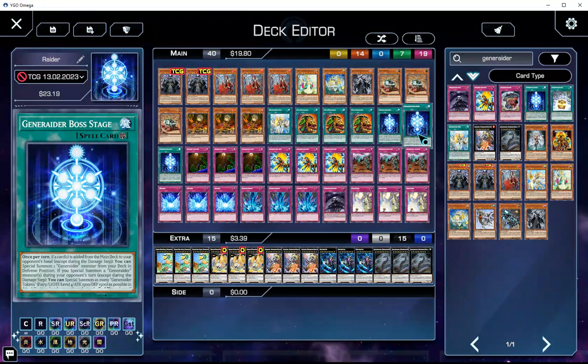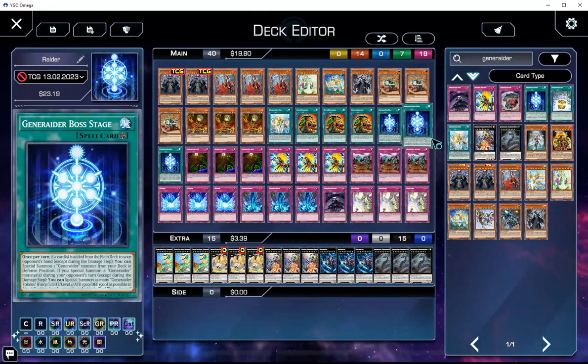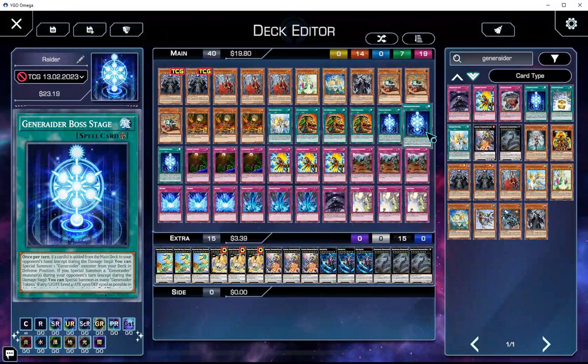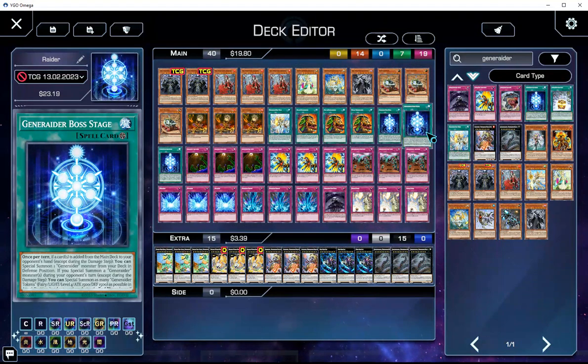Triple Boss Stage — when a card is added to your opponent's hand from their deck, you can special summon a Generaider monster from deck. And then if you special summon a Generaider monster during your opponent's turn, you can summon as many tokens as you possibly can. Essentially, this is going to give you access to two triggers of the Generaider boss monsters' effects. So if you have, say, an Utgarda and a Haar, you have a Banish and an Omni.